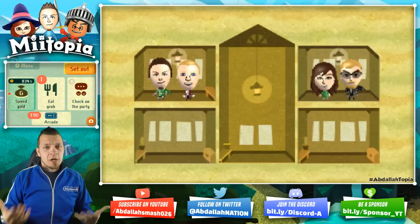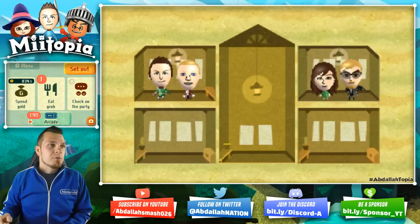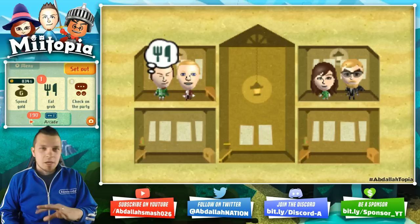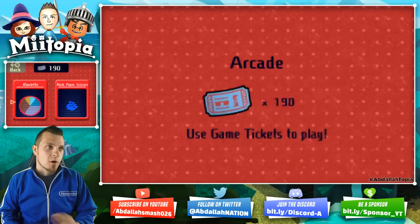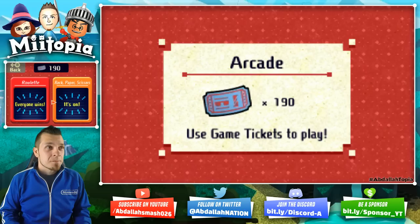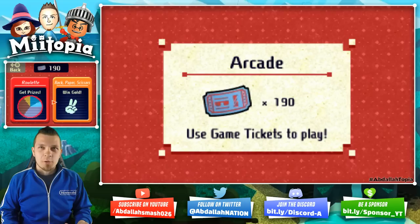You guys might be wondering: what's rock-paper-scissors and how do I play? So simply, if you're at any inn you can go to the arcade and you need game tickets. The only way to get game tickets is if you follow the survey at the beginning — sometimes it asks you a survey and you get three game tickets. You can scan in any of your amiibo one time total, and you can find game tickets in the overworld. I've got a hundred and ninety of these tickets.